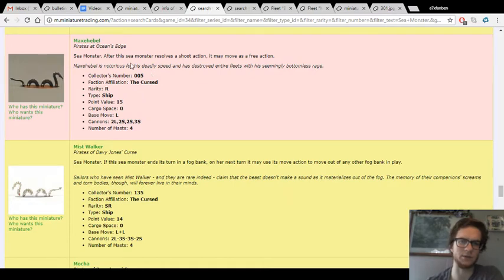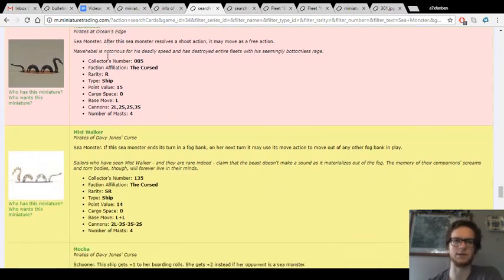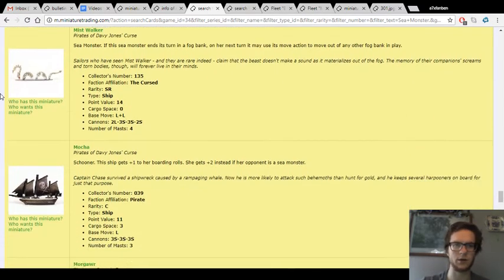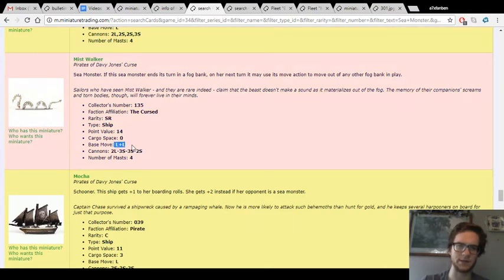Maxahibel is kind of interesting because it's got the reverse captain ability — you could conceivably get an L booster, hit another ship, then shoot and move away with the boost. But there's not a lot of benefits since sea monsters are generally just disposable — you're probably not going to use them after they've gotten into combat because they just get killed so quickly. Mistwalker is a really good one — only 14 points, it already has LL speed. So even with just one booster it becomes LLL, which is just wicked fast, especially for a sea monster. It's also got good cannons and the fog hopping ability. Mistwalker is just fantastic.